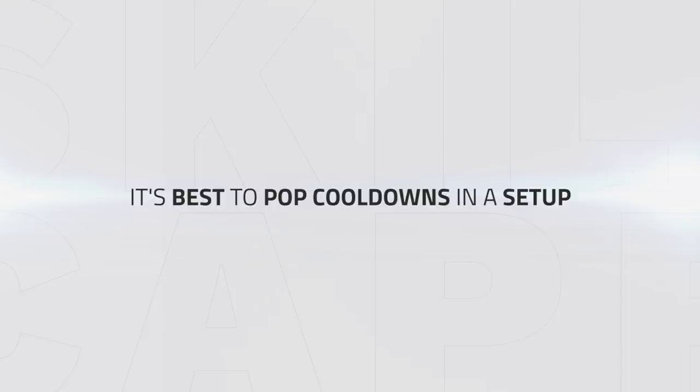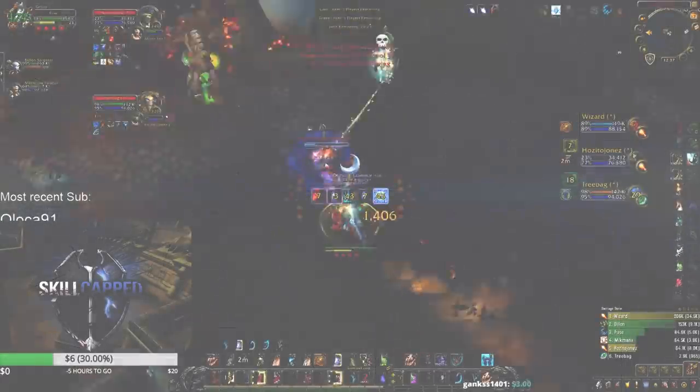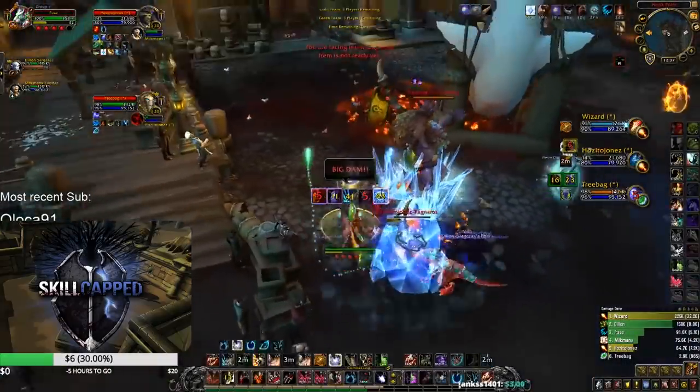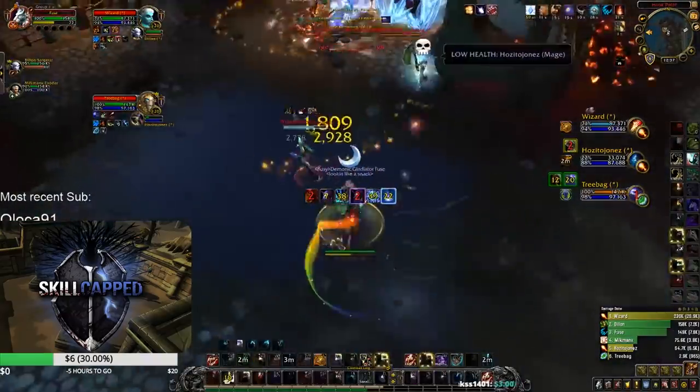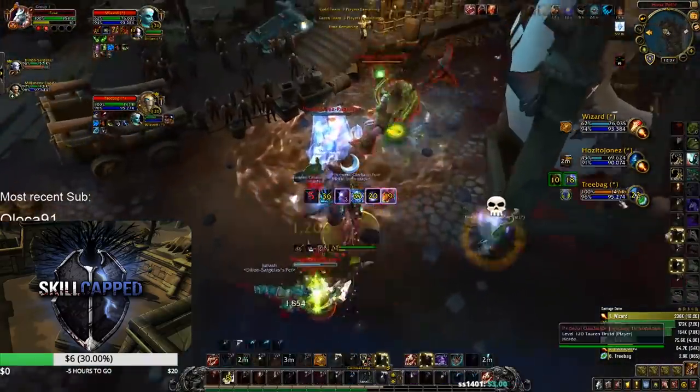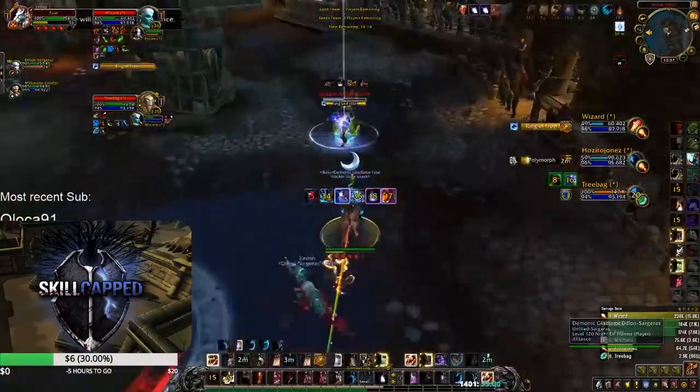Wait for the trap or stun or even psychic scream to land on the enemy healer, then look to play aggressive using offensive cooldowns if the time is right. For instance, Fuse waits for the full trap to land on the enemy druid. Once it lands, he instantly pops his incarnation knowing he can get full damage out. He forces a block from one mage, quarter eyes from the other, and then finishes the first mage once he comes out of block.